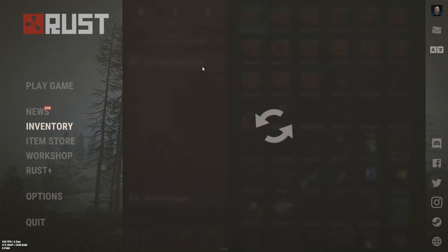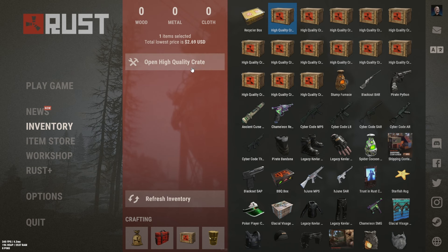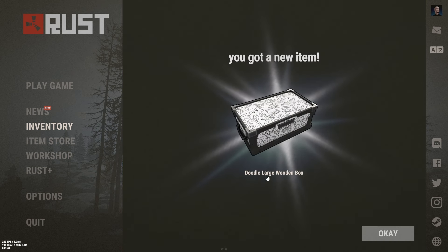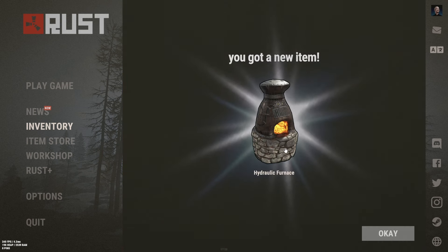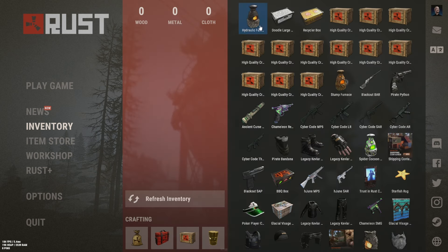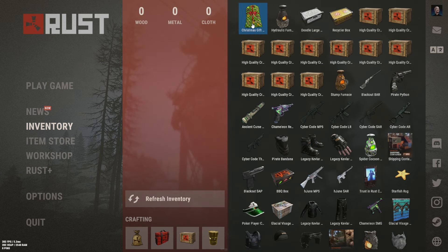First crate. Recycler box — currently worth $1.65. Each crate here is about $2.69; I did craft these for about $2.50, so let's see if we can get anything useful. Doodle large wooden box — about even. Hydraulic furnace — a dollar. Christmas gift bag — 83 cents.